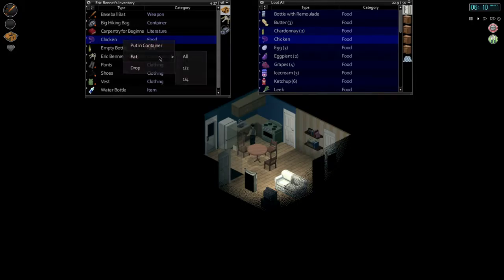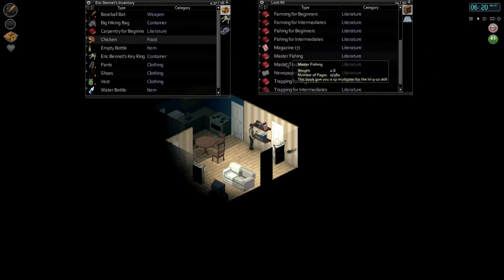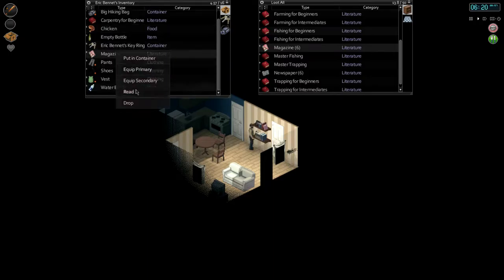Let's eat a quarter of the chicken, then another quarter. Very well fed, and we're getting bored. So to occupy ourselves is very easy — we just need to read one of these. Let's read a magazine.